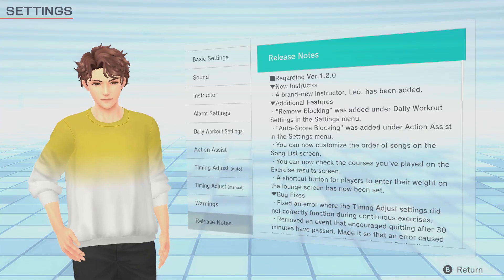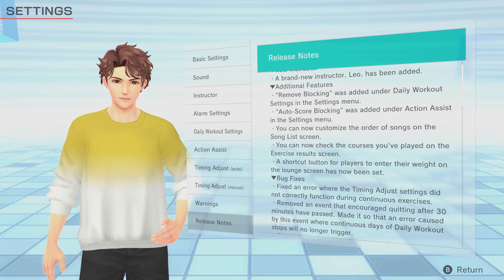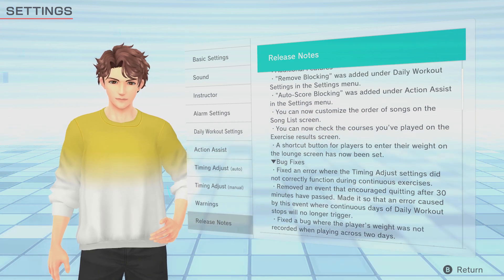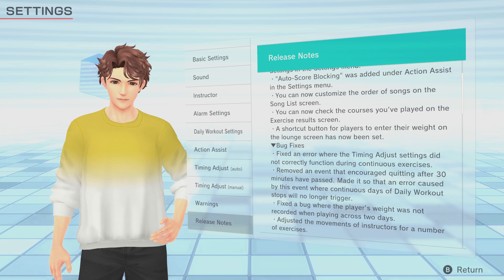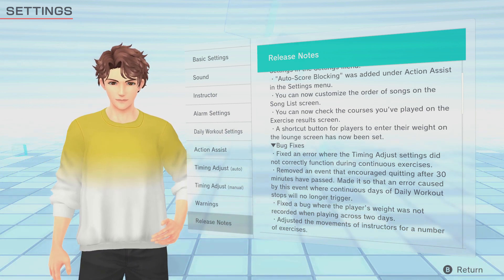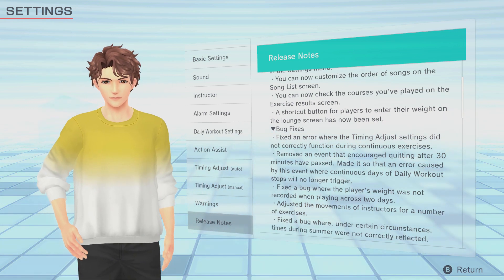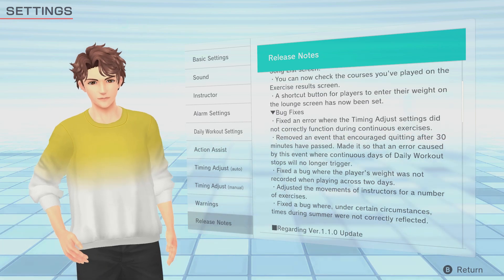You can customise the order of songs in the song list screen by pressing the plus button, so you can bring your favourites to the top nice and easy, which is great for those new DLC packs. You can also check the courses you've played on the exercise results screen — pressing X at the end of a session will let you check individual results for workouts you did in that session. You can also press the X button from the main menu to go straight to weight data entry, making it simpler than before.